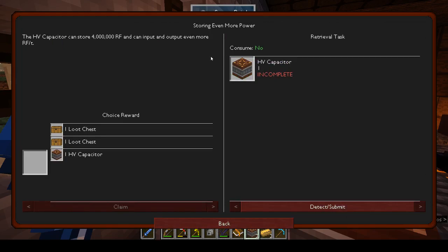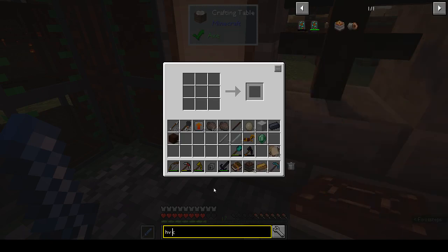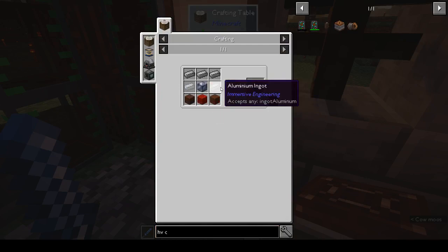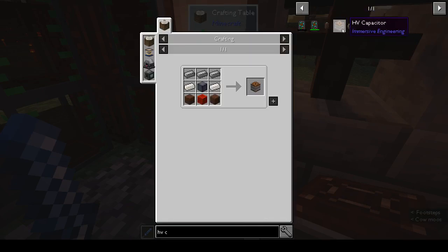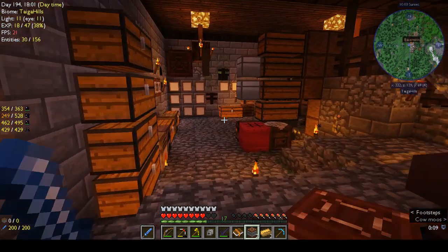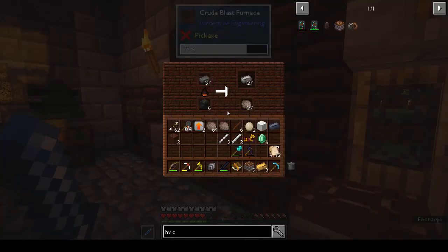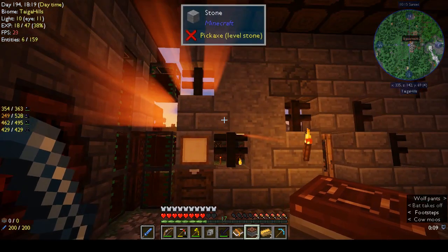That's probably going to be an HV capacitor - what do you need for that? Aluminum and steel. How do you get Tiny Progressions steel? I didn't realize you can make steel through Tiny Progressions! That is quite interesting because I can make like a stack of that. I've been waiting for steel to cook up in the coke oven, but if you can use Tiny Progressions, that is actually quite awesome.